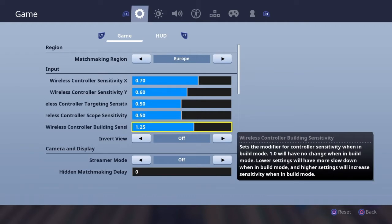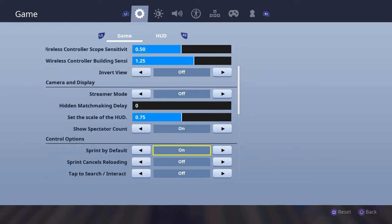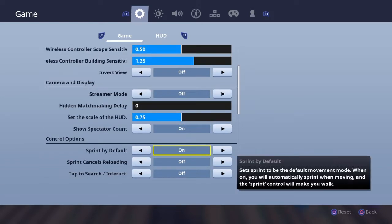Controller sensitivity is 1.25 so you can build a little bit faster. I've had sprint by default on for about two months now — that was because my L3 was really inconsistent.